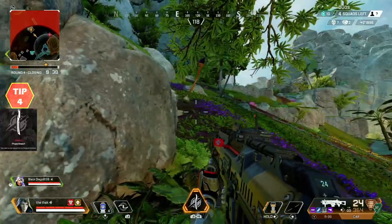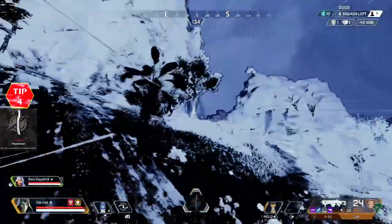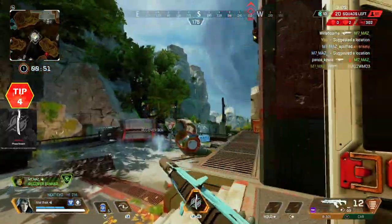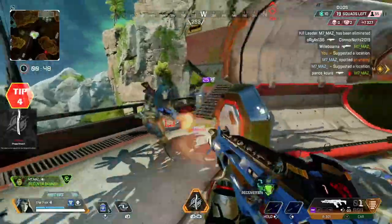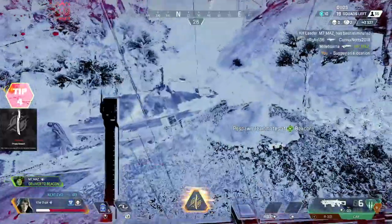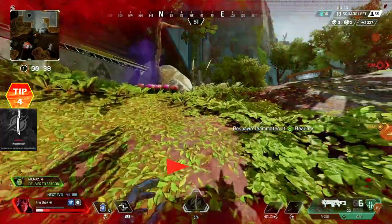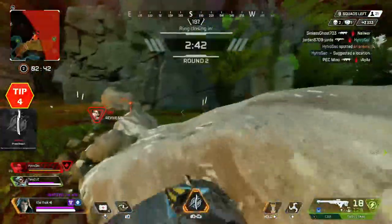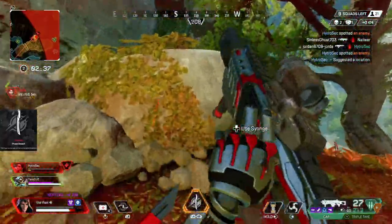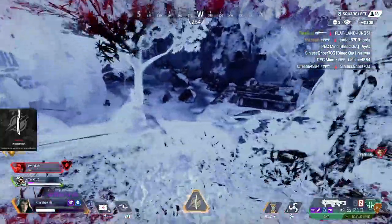In defensive situations, it acts almost like Wraith's portal, where you can trigger it to get your team to safety if you're in a tricky situation and need to move to different cover. You can also use it like Wraith's tactical, because while you're in the phase breach you become invincible and can't be shot — so if your health is low and you want to get out of a tricky situation, you can quickly trigger the ultimate to get behind cover. Remember, Ash's ultimate is only one way, so you can't take it back like Wraith's portal, meaning you want to be a little more considered when using it. You can't just jump into a crazy battle situation that you can't get out of, because there's no portal to jump back through.